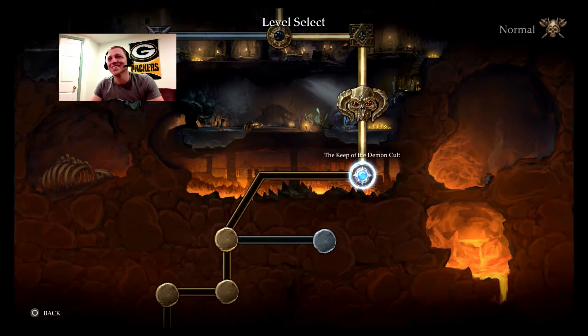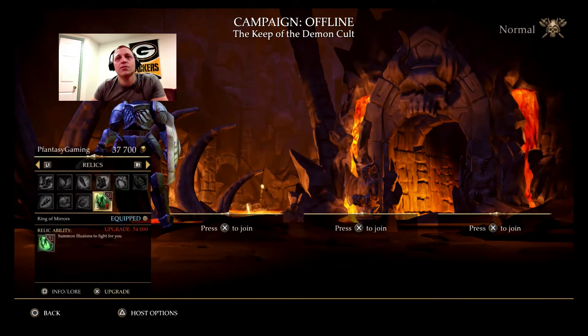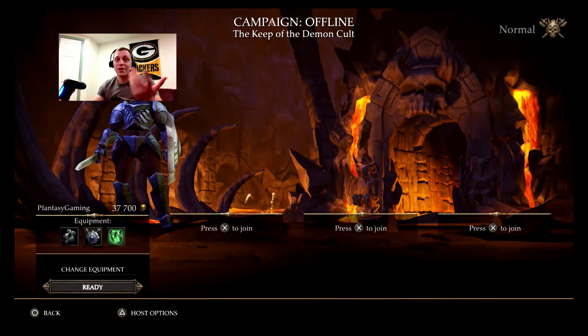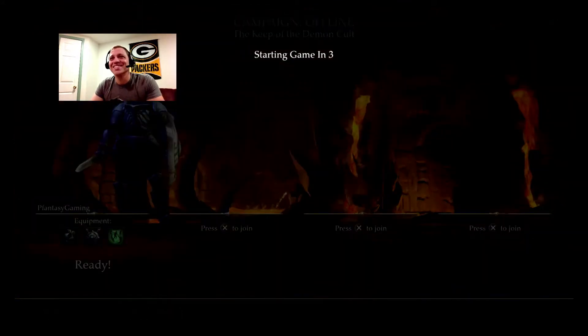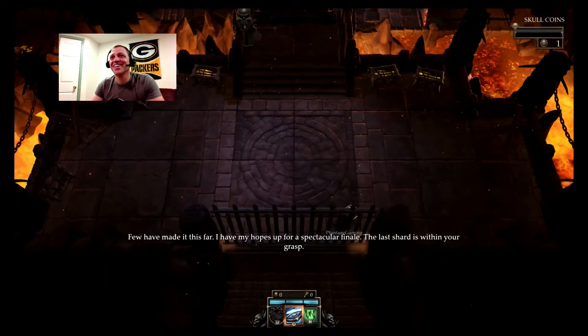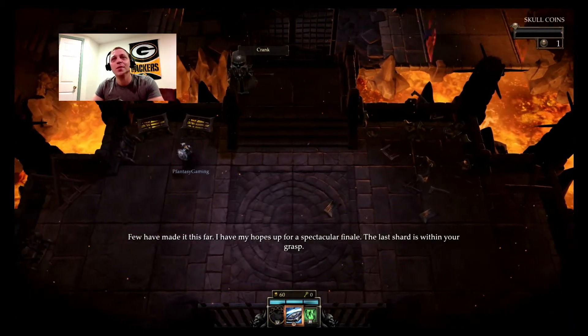The Keep of the Demon Cult. I like that name. So the next thing we're saving up for is the 54,000 for upgrading our relic. That gets us three illusions instead of - I think we have two right now. Alright, let's go for it. Tip: don't drink and try. I do appreciate that tip. I'm not sure it's relevant to this game, but...